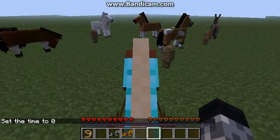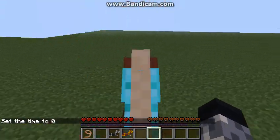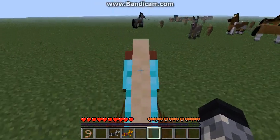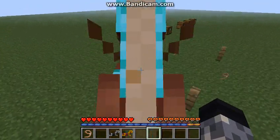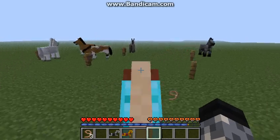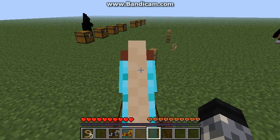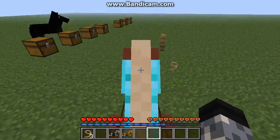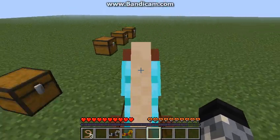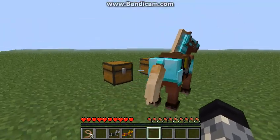This meter down here where the XP bar would usually be is your jump meter for the horse, and you can hop over about two blocks, a fence post, or whatever, if you get it in the right range. See, we just hopped over a fence post there. There we go, we did it again. That's basically our horse.